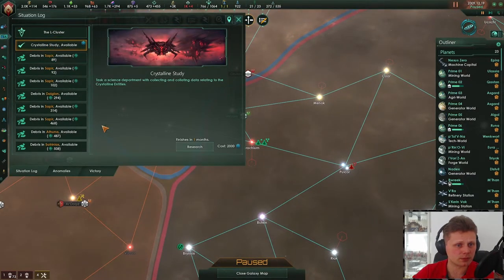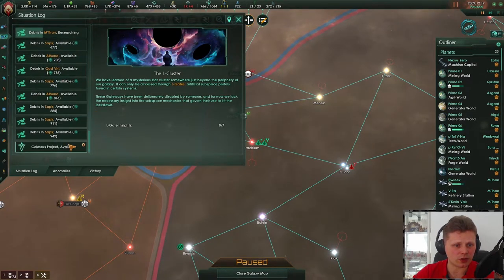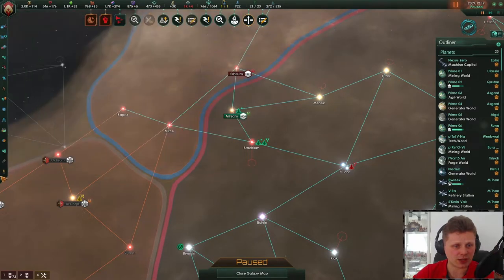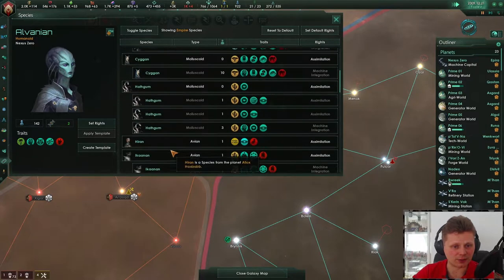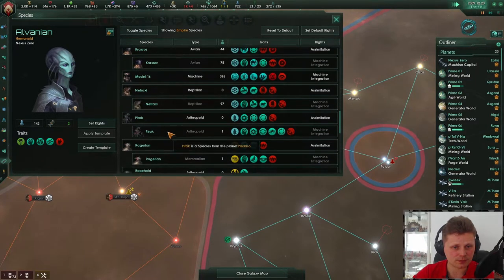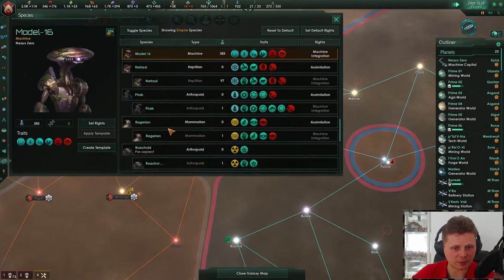How is all of this doing? That's just one month. What I should do is also research that, because this could be hideous. Where's my guys? Not set rights — we need to create a template.